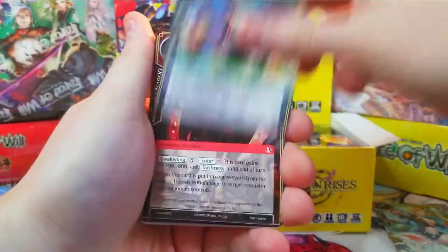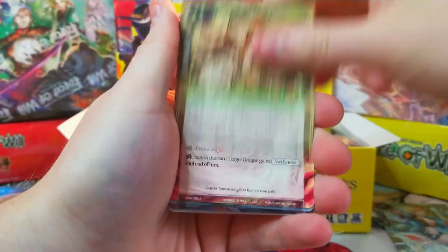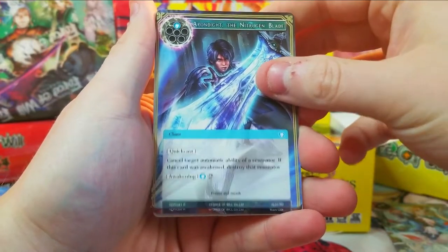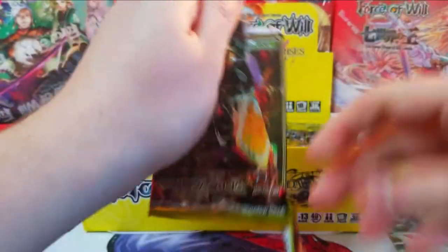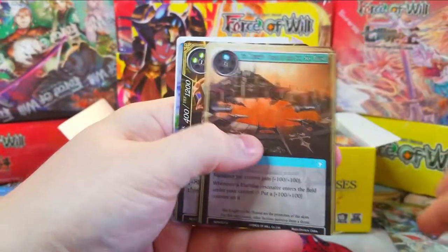Let's see what we can get in the first pack — ninja scouts, disease rats, and at the end we've got the Nitron Blade, then Life Severing Blade as our rare full art. Very nice, good way to start. We're just gonna skip through to the good stuff.